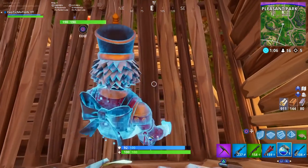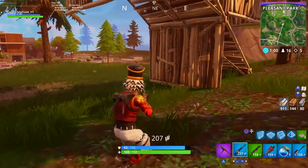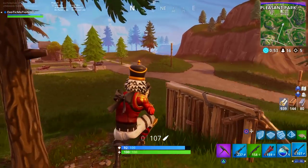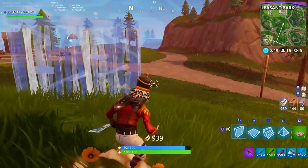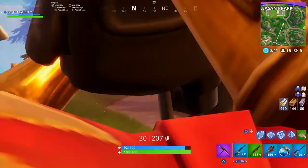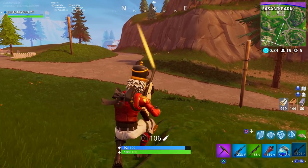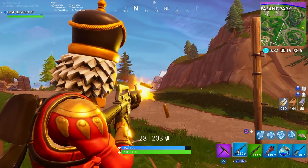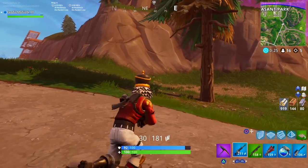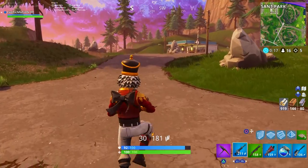Even though you just finished a gunfight, keep the mindset to finish checking the outside of the circle - there's only a minute left and you can outrun the storm. I'm running around to see if anyone's coming up. I see someone in the distance sniping - I missed that sniper shot, but they're at the far edge. I hit my second snipe so I know this guy is extremely weak. Pay attention to how much time you have - a lot of people get caught in the storm, but you can also use the storm to your advantage.